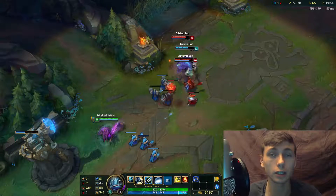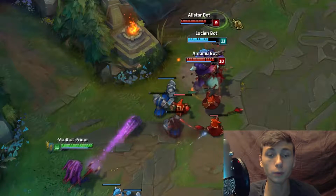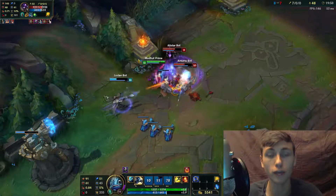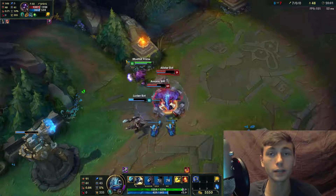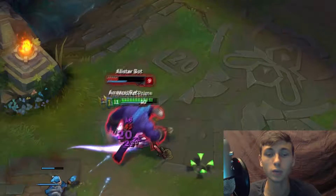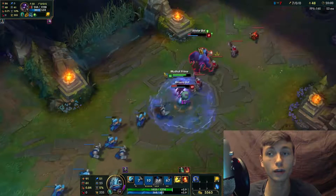Fizz's rotation will typically look like this: he first casts Chum the Waters, and if it lands, follows up with Playful Trickster — the movement slow makes it easy to land. He then activates Seastone Trident and continuously auto-attacks. If you use Flash or a mobility move to escape, he will use Urchin Strike to catch up, then continue auto-attacking with Seastone Trident until you are dead.